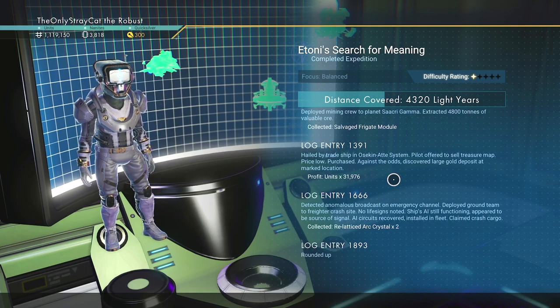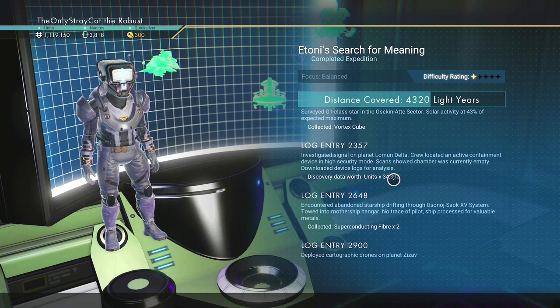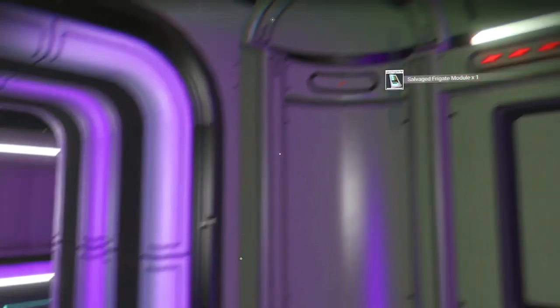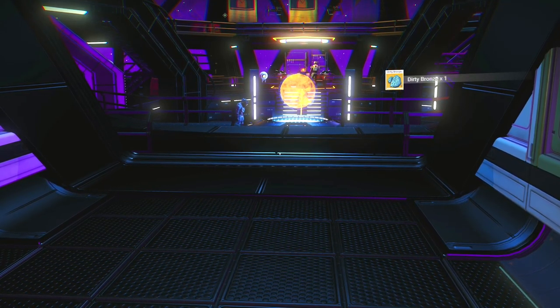But we're — there it is, there's my expedition. Alrighty, debrief the commander. Let's see what we got. A decent amount of money — we're up to the millions again. Got some indium, not too terrible. Some units, a lot of units. Salvaged frigate module, very nice. Relatticed arc crystal — I could sell that for a decent amount. Vortex cube, could also sell that. Superconducting fiber, sack venom, activated indium, dirty bronze, Viking effigy. We actually turned quite a profit on that last venture.